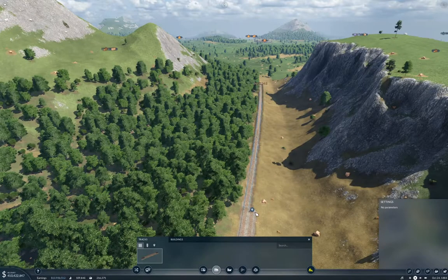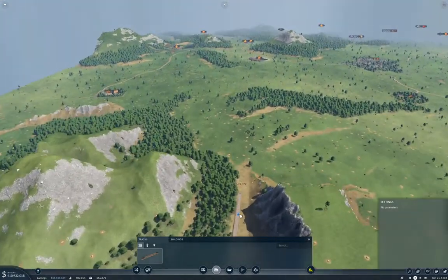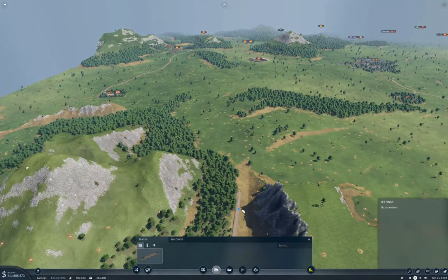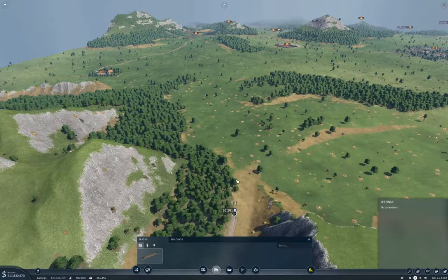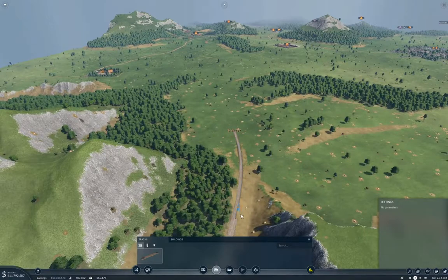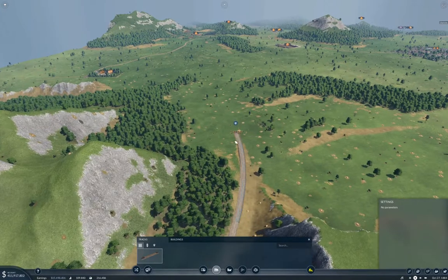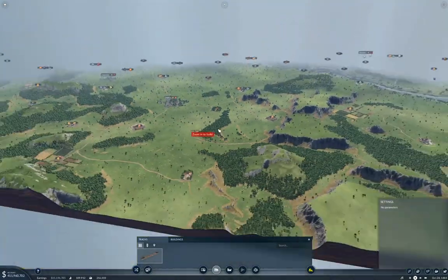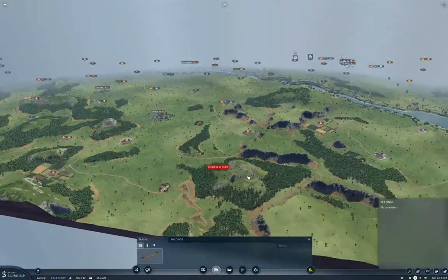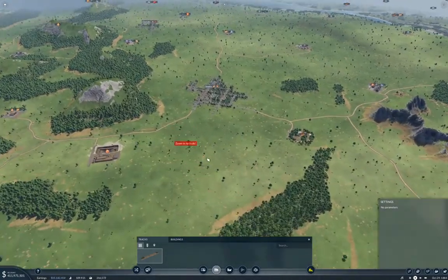Then I think we want to angle around that way. Then angle around that way. I think this will be a somewhat interesting ride on the train. Yeah, that doesn't look half bad. I think that's better than going through the middle there.